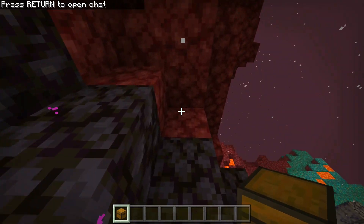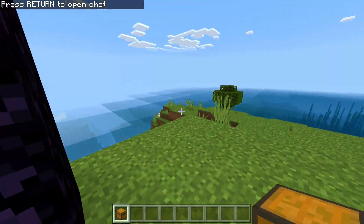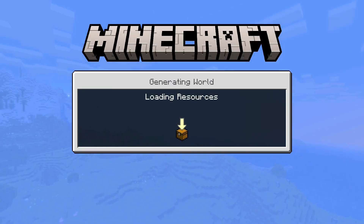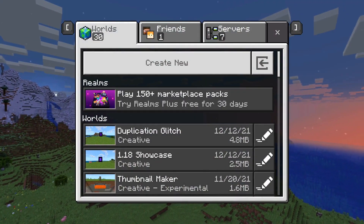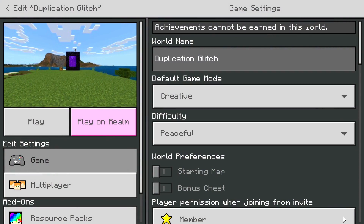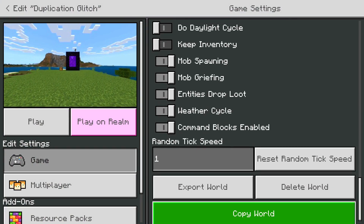First, go into the nether and place your chest in front of the portal. Now go back into the overworld. You can now save and quit out of your world. In the menu, make sure to make a copy of your world in order to recover your progress if something does go wrong during the duplication glitch process.